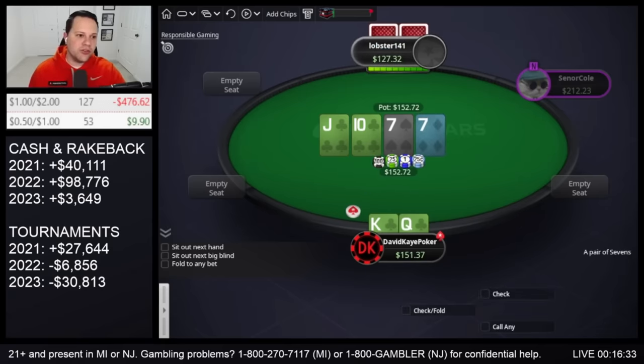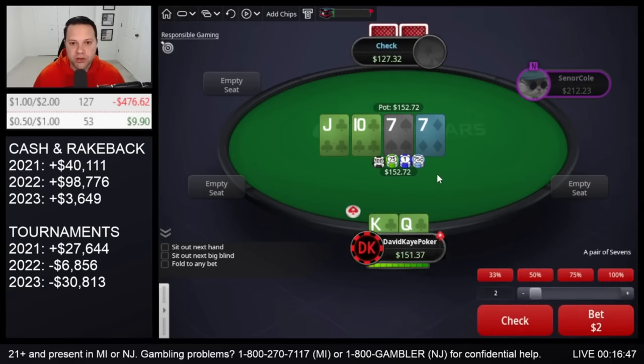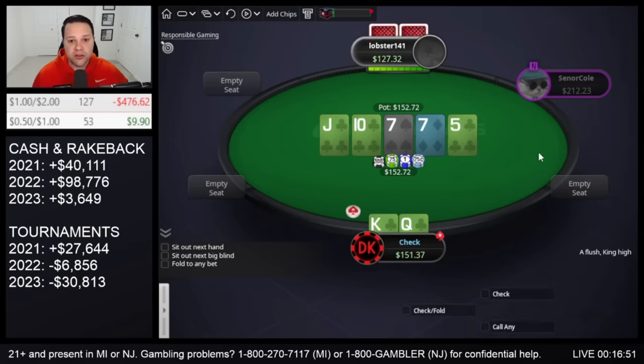On the turn, kind of interesting. I think I'm actually going to check back turn if it pairs a 7 like this. I'd probably jam a lot of turns, but I don't think this one in position. Can't be terrible to jam, but the plan is to go ahead and check back. Then just going to play pretty honest on the river. We do river the flush — easy jam if they check, easy call if they jam.